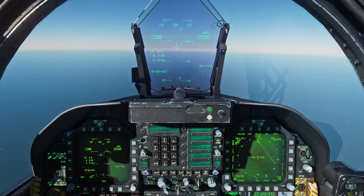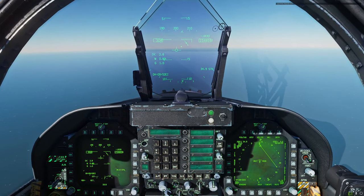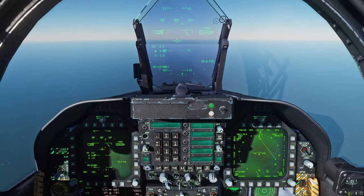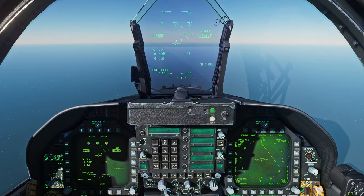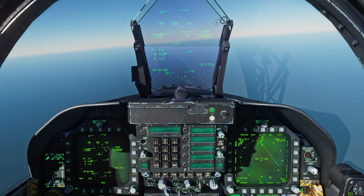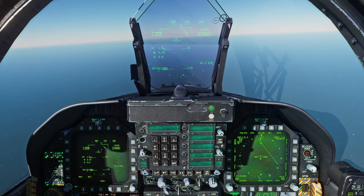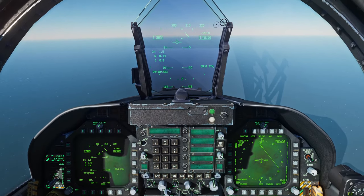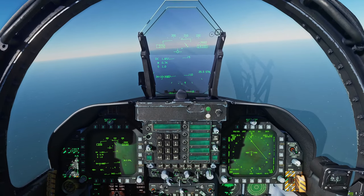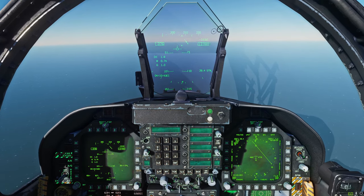I'm going to unpause the sim and we're going to fly towards the carrier. We're at 16,000 feet and the carrier is about 30 to 35 miles ahead of us, so I'm starting to descend. We want to approach the carrier group - which includes the aircraft carrier roughly at its center - at around 2,000 feet or so. We can actually see the ships out in front of us; it's a very clear day.